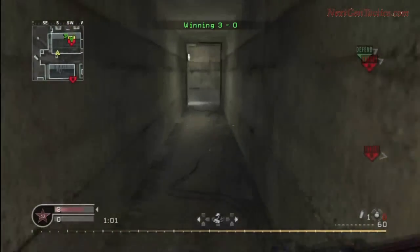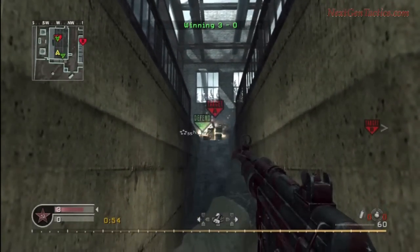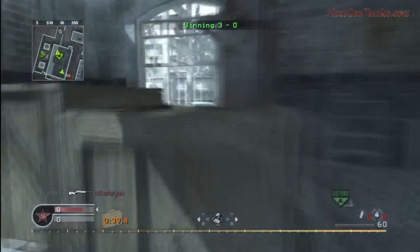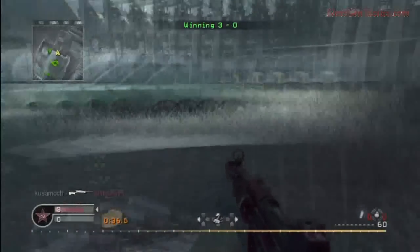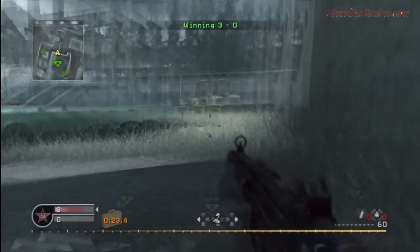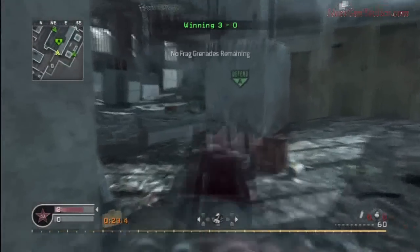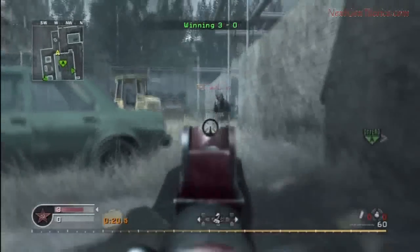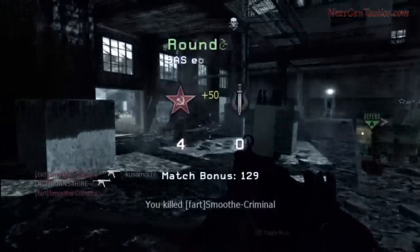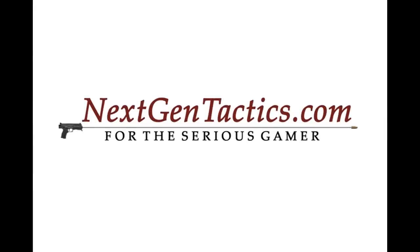I'm setting up — we've got that claymore at the bottom, both sides are protected, and no one's coming from my side so I'm pretty much safe. However, I like being outside the tunnel because if they chuck a grenade in there you're limited. Out here they can see you if they're coming from the left, but you can hear if they're trying to defuse or walking around in there. We spot one guy, another comes around, my teammate bites it, so I go in and finish him off. Thanks for watching — for more strategies and tactics on Modern Warfare and World at War, visit nextgentactics.com.